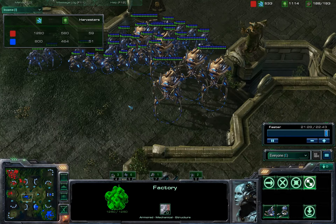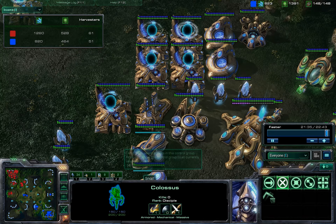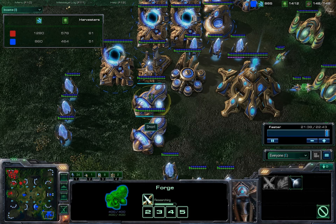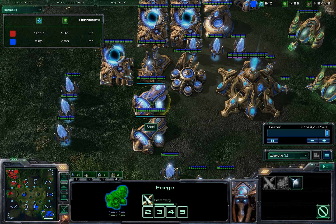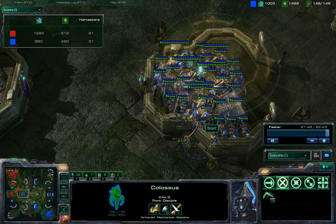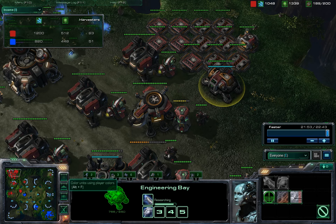We've got a significant force here — five Colossi. Another decent thing about this Protoss opponent is he has pretty good upgrades; he's been Chronoboosting them, so he has 1-1 and is about to be 2-1. And since I lost my Engineering Bay, I'm only going to be 2-1 as well in a moment.